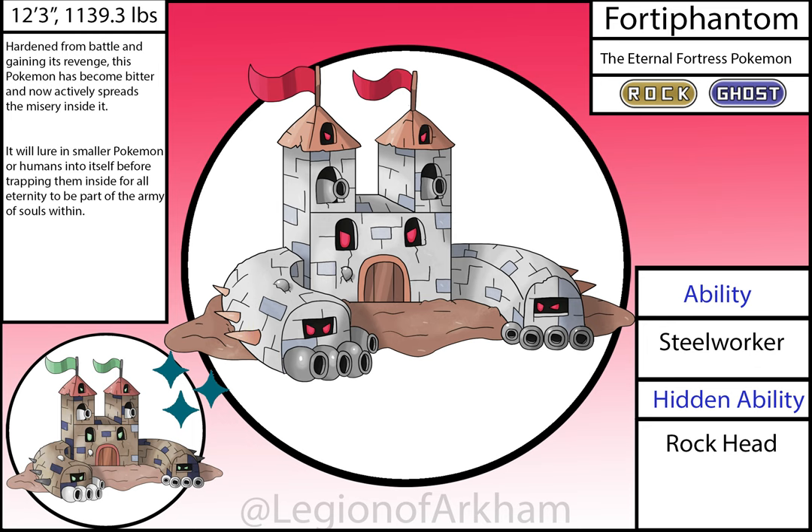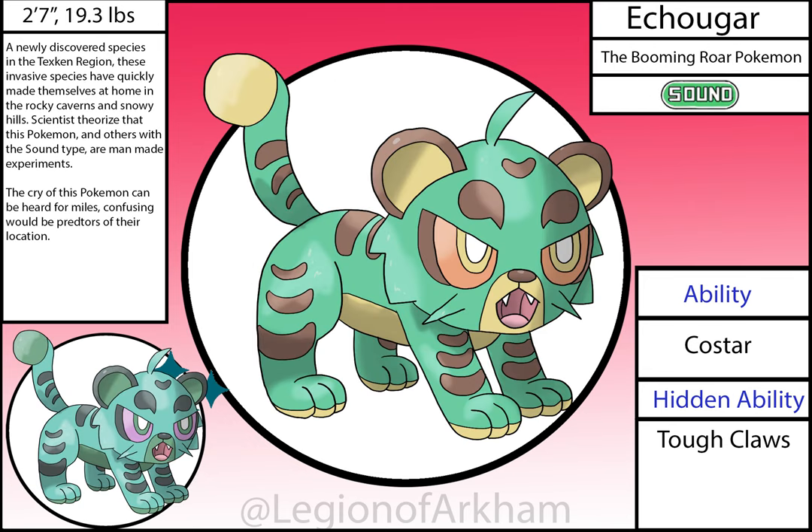This Pokémon was a lock for my in-game team. The fire starter was my pick if I was actually playing this as a game. A Cougar, the Booming Roar Pokémon — the first fully fledged sound types added to the reboot. This line is based on mountain lions and cougars, something I really should have had animal-wise in the first pass of this region. I love this Pokémon — I think it is adorable. The only major change I would make now is to make the brown accents darker. I went with the Sound type for this line because a mountain lion's roar can be heard from a long distance away.